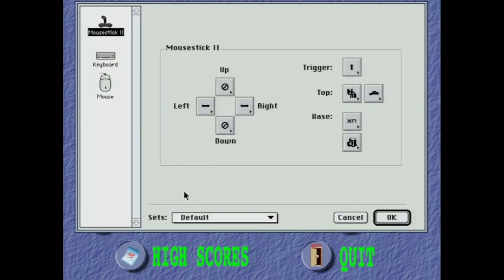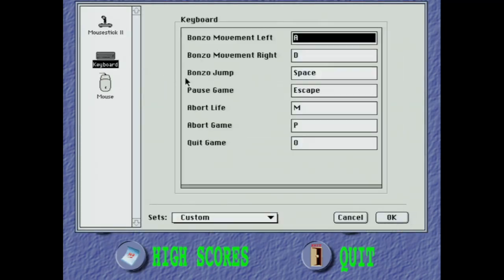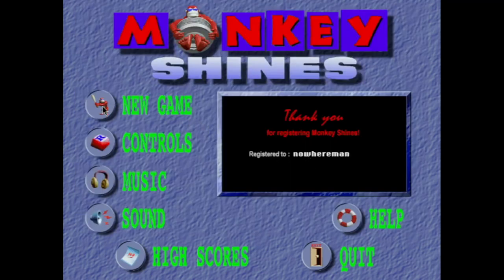Let's go check out the controls here. I'm not using my mouse stick — I'm going to use the keyboard, and the controls are very simple in this game. We just got one thing to move left, one thing to move right, and one thing to jump. That's pretty much all there is to it. Just move left, move right, and jump. Let's just jump right into it.